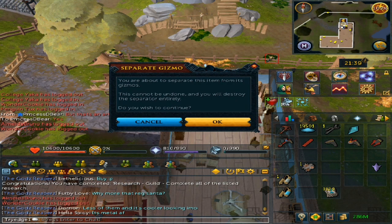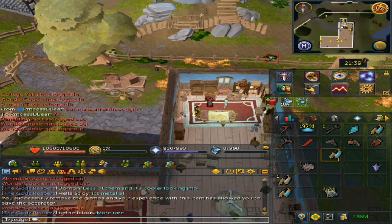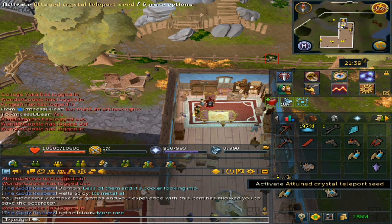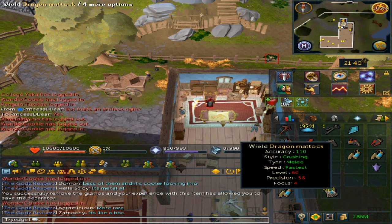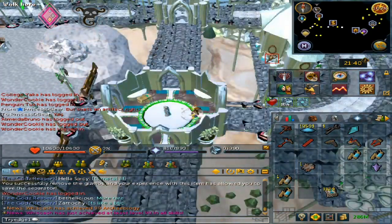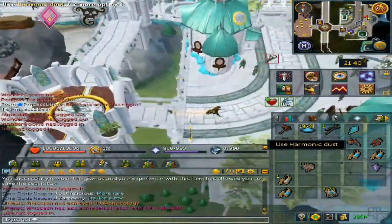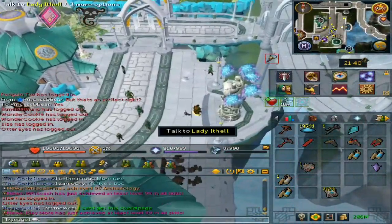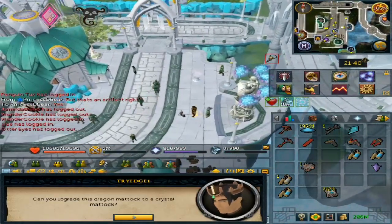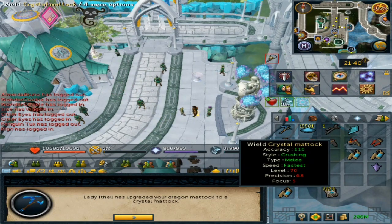Keep in mind that your item also has to be level 15 to get your perks back. Once you have your perks back, it's time to make the Crystal Mattock. Teleport to Arandar, and keep in mind you will need 4,000 harmonic dust. Then use the Dragon Mattock on Lady Arandar, and without any confirmation she will make the Crystal Mattock.